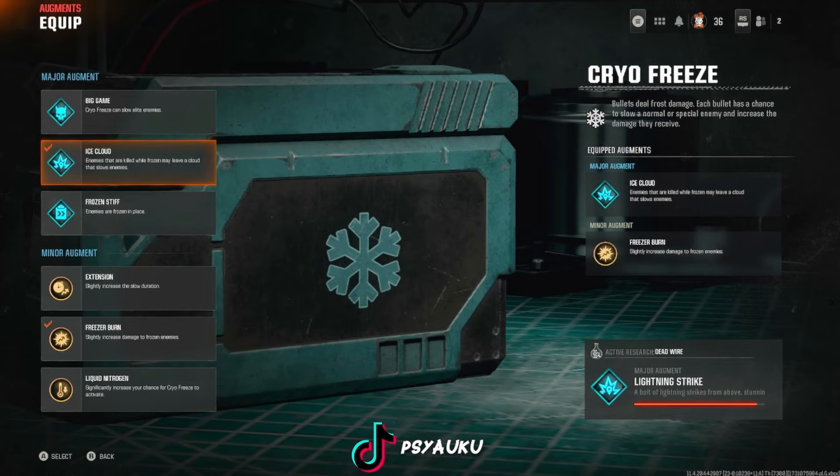For minor augments, all three of them you could run — it does not matter your playstyle. One slightly increases the slow duration, one slightly increases damage to frozen enemies, and Liquid Nitrogen significantly increases your chances for Cryo Freeze to activate. So all these are great for minor augments.